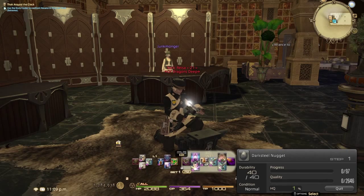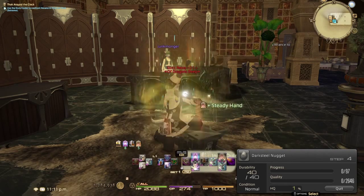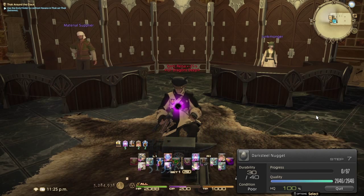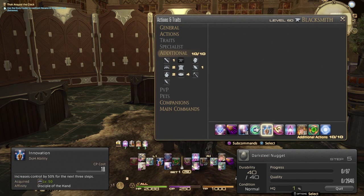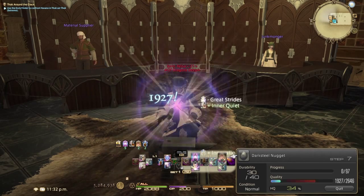To start the Great Strides Power Combo, pop Comfort Zone to start that CP ticking, then always use Inner Quiet. For this combo you can go with Steady Hand 1 since we won't be using Hasty Touch. After applying Great Strides, if your turn condition goes Good or Excellent, go ahead and pop Advanced Touch — the level 43 ability — for a big crit hit on quality. If it doesn't, use the cross-class ability from Goldsmith called Innovation. Innovation gives you an additional quality boost to your next touch without taking away durability, for very little CP.